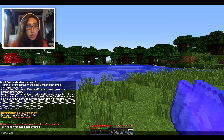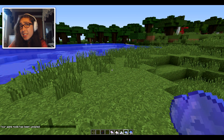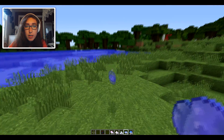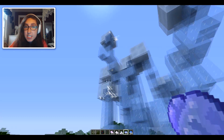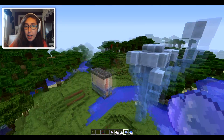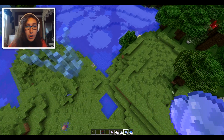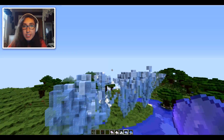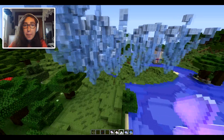Our next spell is the Ice Tree spell. It's not really a combat spell — it doesn't do damage. All it does is spawn a massive tree made of ice, which is super cool. Just look at that thing! We can just drop a bunch of these down and get ice trees everywhere — I love it.